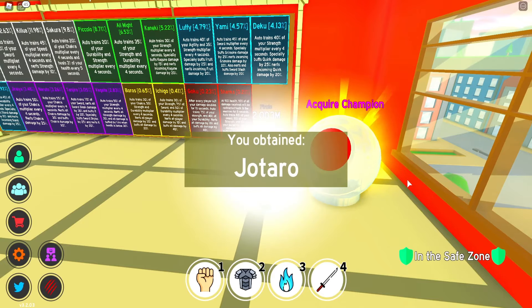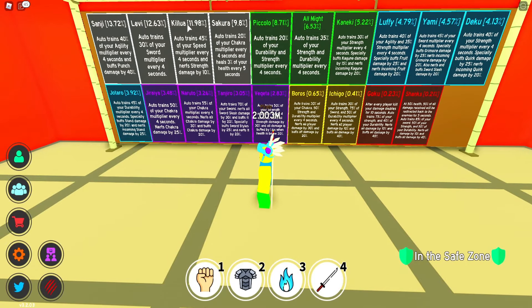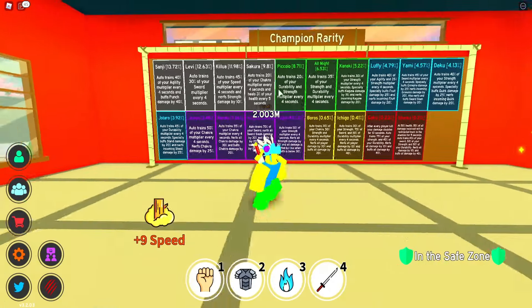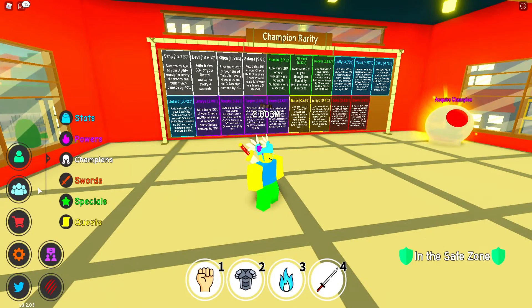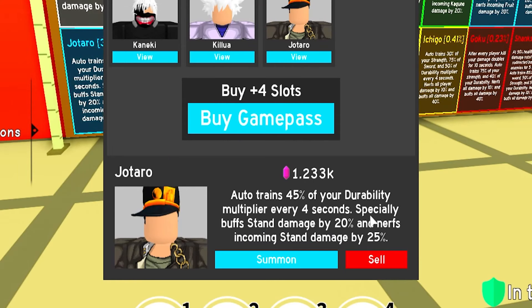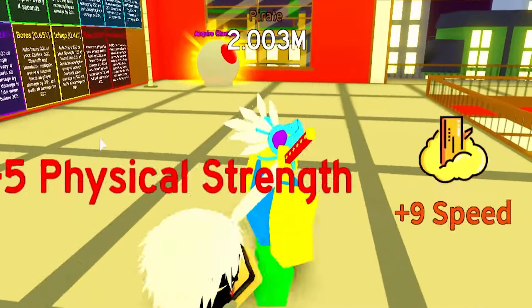5,000 purchased! Please give me something good... We got Jotaro! What does Jotaro do? Jotaro is a 3.9% drop rate — that's actually not too bad, pretty decent. It's not the best one, but let's see what he does. He auto-trains 45% of your ability multiplier every four seconds, increases stand damage by 20%, and reduces incoming stand damage. So this one is for durability.